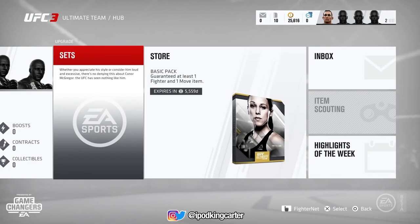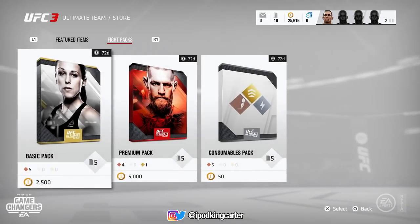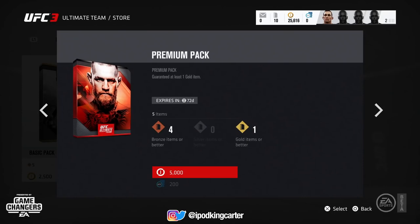Yo, what's going on everybody, it's your boy iPod King Carter here. Welcome to Ultimate Team in UFC 3, episode 2. We're going to be opening up a couple packs today. I have 25,000 coins. I'm not sure if everybody else is going to have 25,000 coins when you play the beta, but I'm guessing you should be able to since it's a beta.